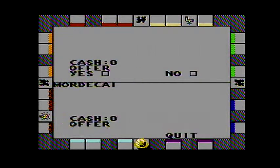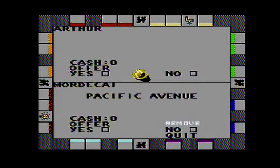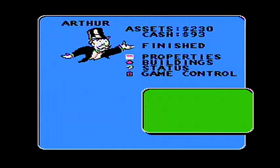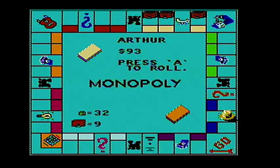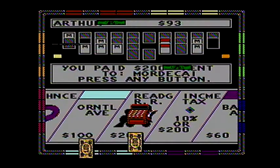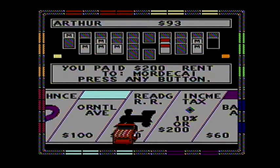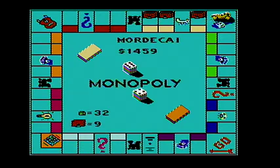Arthur would like to trade — he would like Pacific Avenue. The answer is no deal. A seven — that's not good for Arthur. I get his Go money. Ten.